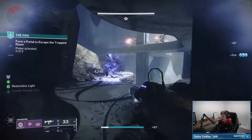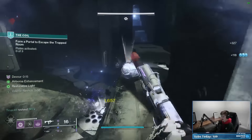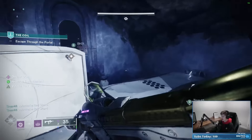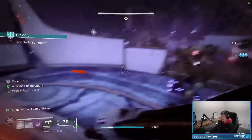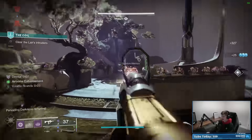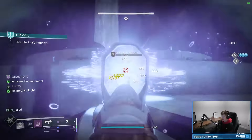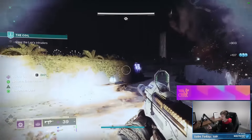We get a damage bonus from being airborne, which suits a grenade-heavy build. Throwing a scatter grenade triggers devour through Feed the Void on an ability kill. The Echo of Expulsion makes enemies explode on grenade kills, which is really solid. I'm thinking this build would feel awesome with a Demolitionist void weapon — if you guys know of a void primary with Demolitionist, throw it in the comments below.